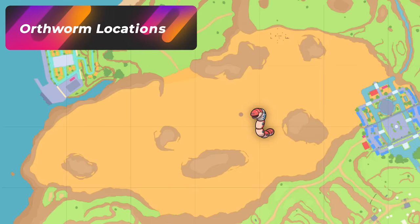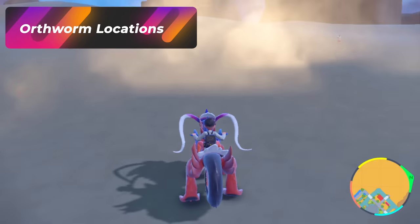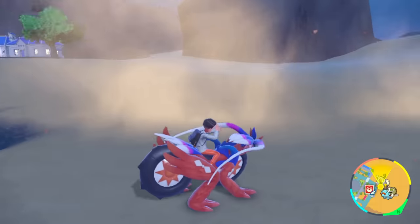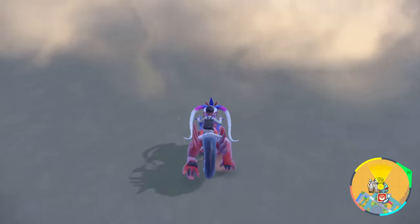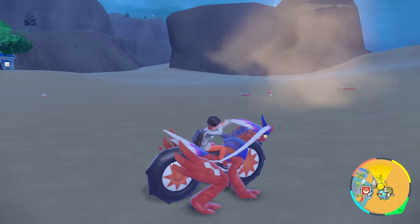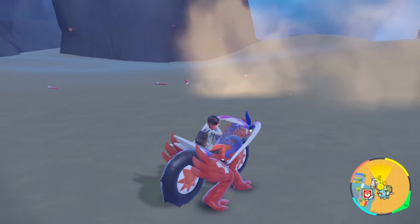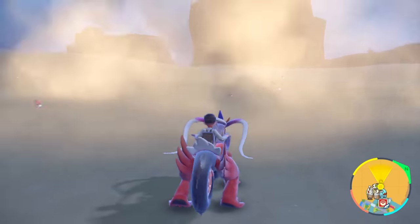If you want to do a solo isolated hunt for Orthworm, you can come to Asado Desert and be right by Kaskarafa. This is going to be really simple because you're looking for a blue shiny. While many people may panic because Orthworms are going to disappear when you see them, you don't have to worry about the shiny one going away from you — this game prevents shiny Pokémon from running away. So when you come out a little bit further, you'll start to see all the Orthworms.